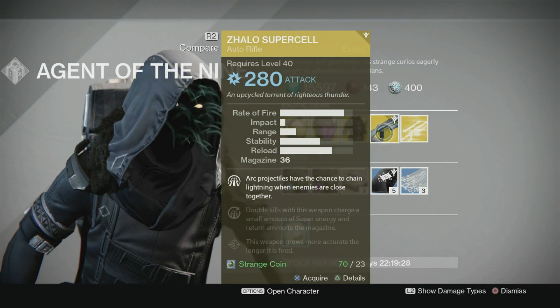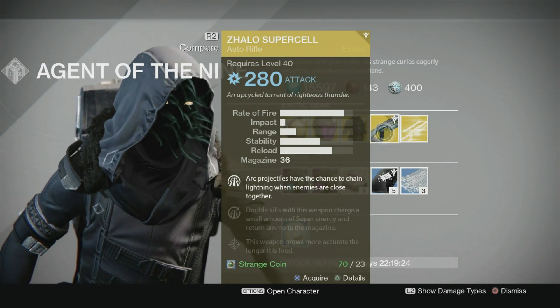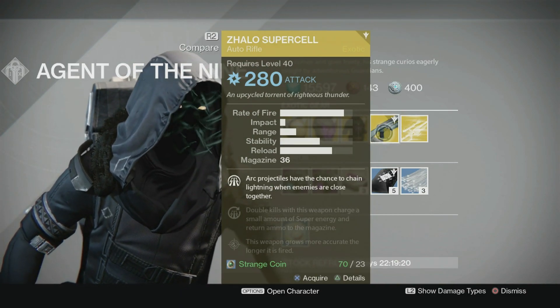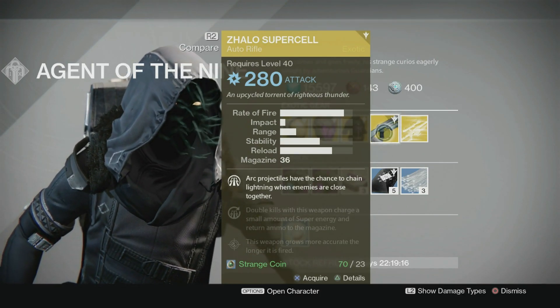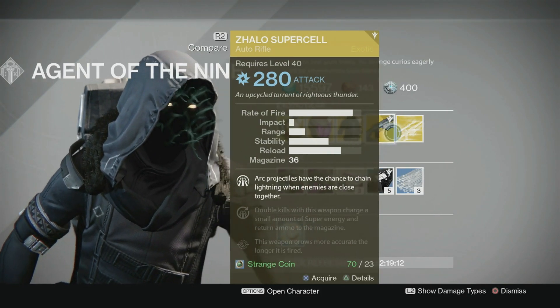I definitely wanted one of these — the Zhalo Supercell. Haven't had one drop yet. I picked up pretty much everything else. Arc projectiles have the chance to rain lightning and chain lightning when enemies are close together. Double kills with this weapon charge a small amount of super energy and return ammo to the magazine, and this weapon grows more accurate the longer it is fired.